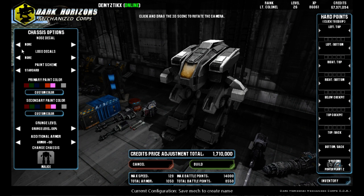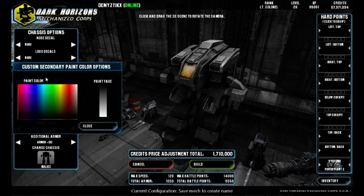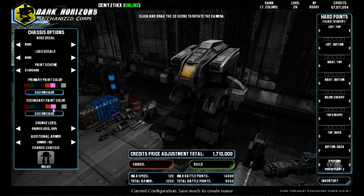Also under Chassis Options, we have the Nose Decal, the Logo Decal, Paint Scheme, where we can change it to Stripes, Camo, etc. We can also set a Primary and Secondary Color, and we can change those to be Custom Colors if none of the defaults suit you. We're just going to go with the Gray for today.